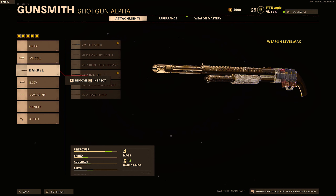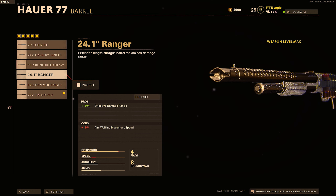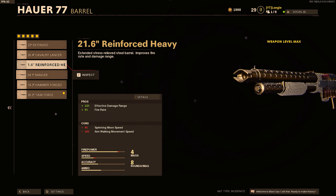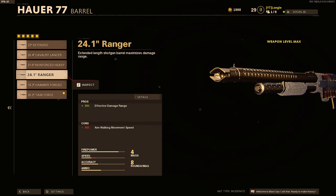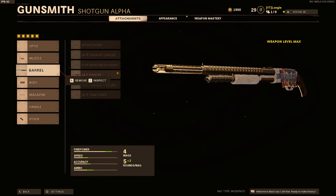This is what I run on Nuketown. On the larger maps, you could run a different setup with a normal choke and one of the barrels that increases your effective damage range. But I just kind of accept the fact that they nerfed it and it's a really close-range shotgun now. So even on larger maps, I still run task force, run a smoke grenade, and push really hard. But that's up to you — on larger maps you could run that. This Nuketown setup right here is pretty fire.